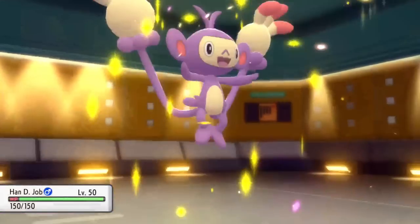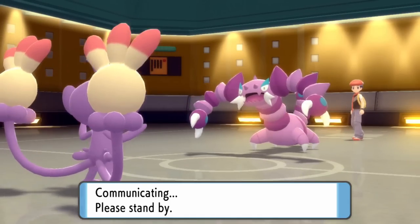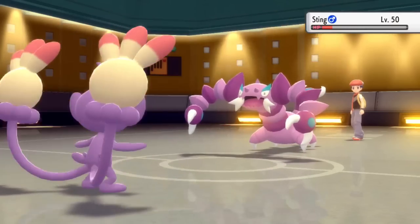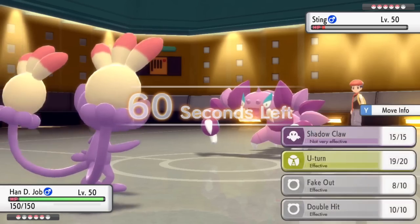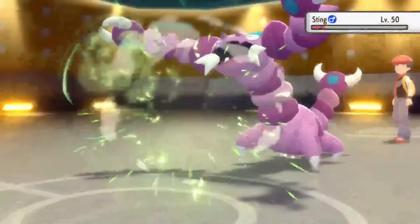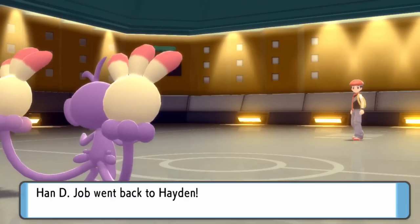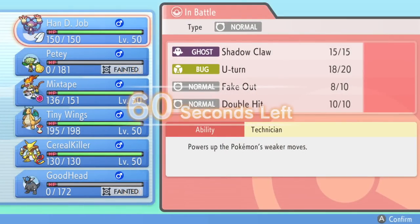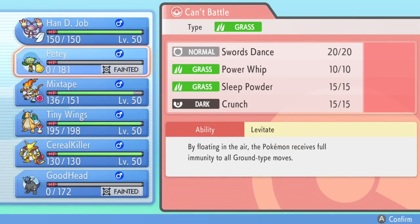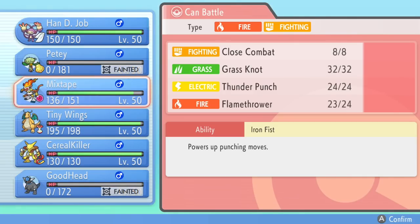Losing Rampardos does allow me to get a free switch into Ambipom here. This team excels really well in revenge switch-ins, because Ambipom can hit really hard with Fake Outs and kind of disrupt some teams. I go for the Fake Out — unfortunately, it doesn't quite take Drapion out. I go for the U-Turn, potentially expecting him to switch out. If he doesn't, he's just going to let that thing go down, and I get to put Ambipom back in the pocket. The bad news about killing something with a pivot move like U-Turn is that now he's able to see what I switch into first, and then determine the matchup. So in hindsight, I probably should not have gone for the U-Turn kill there.